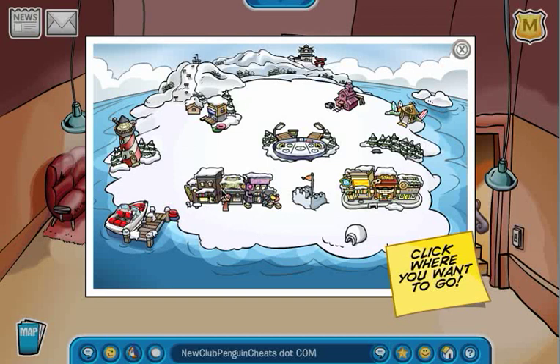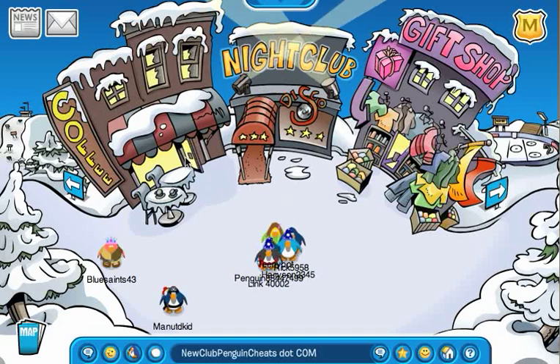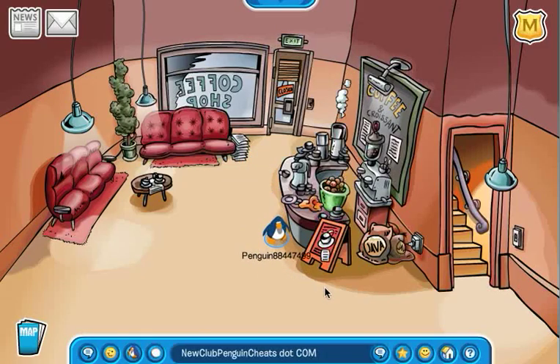Here's a new cheat for Club Penguin. All you got to do is first go to the town. Once you're in the town, you got to go to the coffee shop. And this cheat will get you unlimited coins, or as many coins as you want.